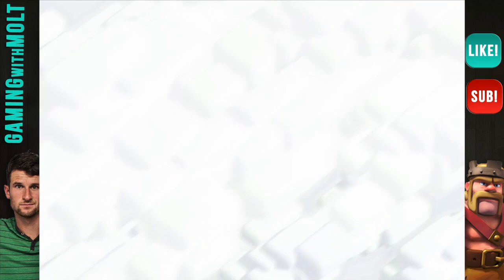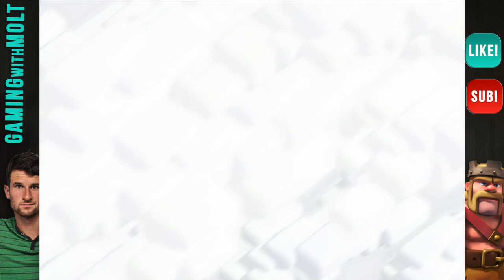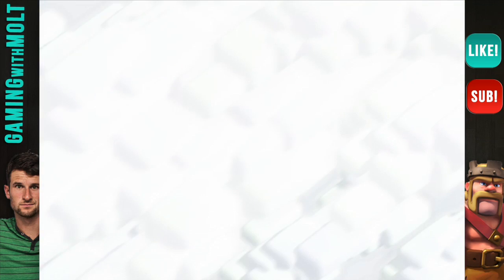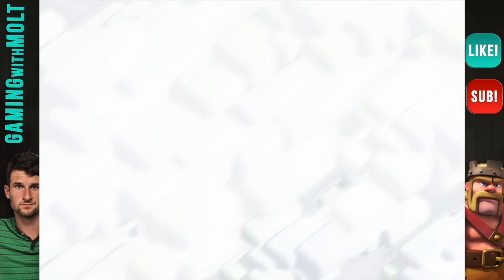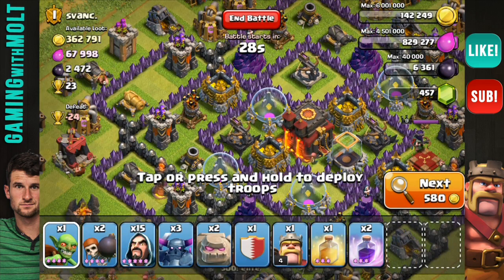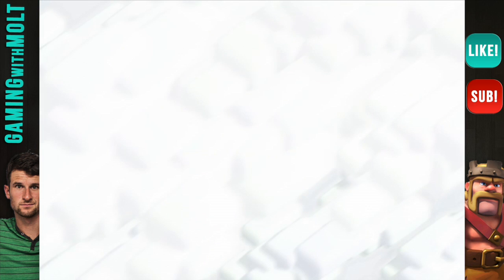Hopefully we can find ourselves a good base in the next minute or two. It's all about patience when it comes to searching — not just attacking a base because you think you can take it. You really need to make sure you know what you're doing and that you can actually get the majority of its resources. That base has a lot of gold but I know I can't take it.